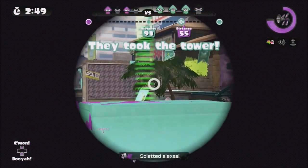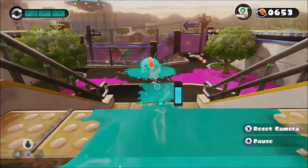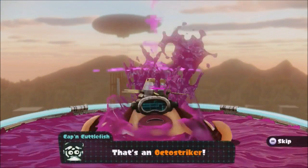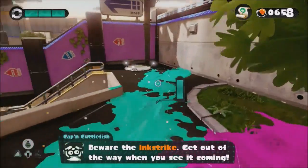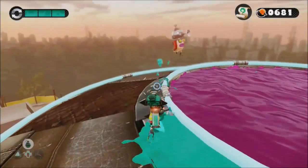Starting off this list we have Unidentified Flying Object, which is the first level of its type. The concept behind this level is very clever, especially how you have a fight with the Octostriker at the end when he was targeting you through the whole level. Plus this level takes the tutorial stage and actually makes it a challenge, which is also pretty cool.